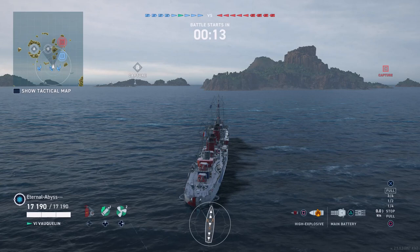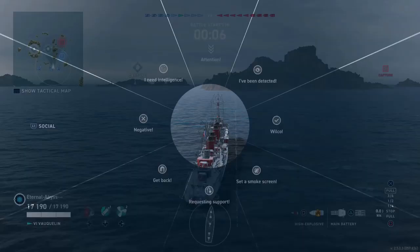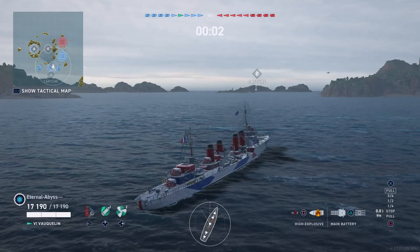This is a submission from Eternal Abyss and he is playing the Tech Tree tier 6 French destroyer Vaquilin. This is a game of Domination on Sleeping Giant. On the friendly team there's a Guidy, Icarus, Z-39, Vaquilin which is Eternal Abyss, Benson, Matsu, Queen Elizabeth, New Mexico and Sonor.